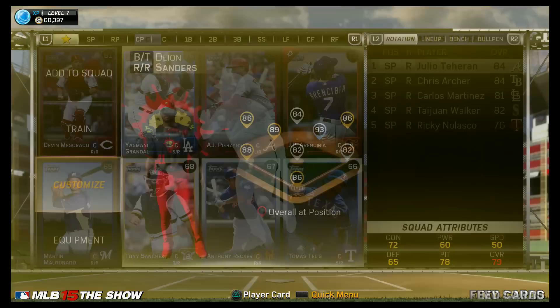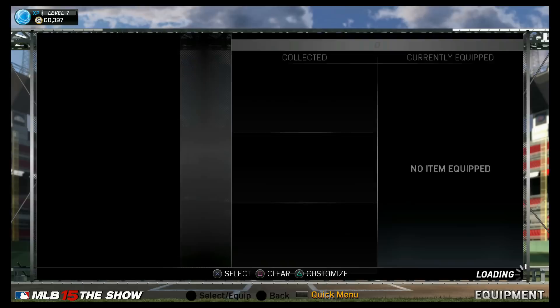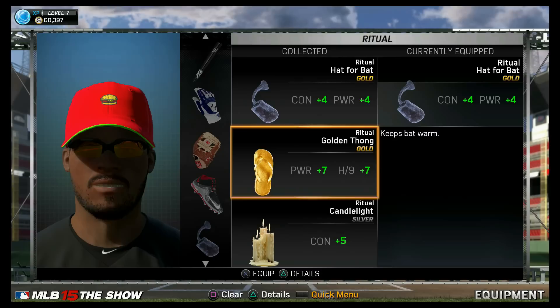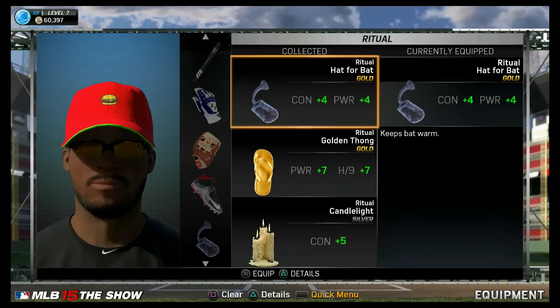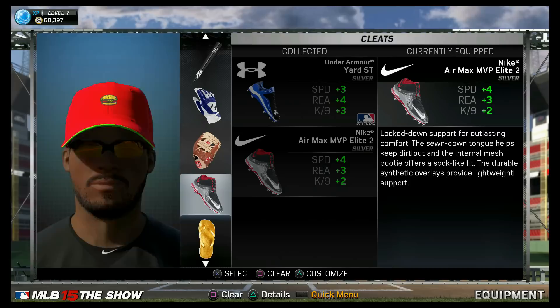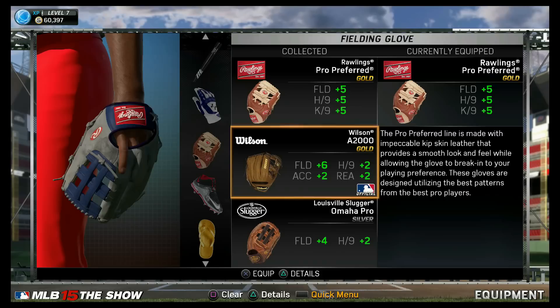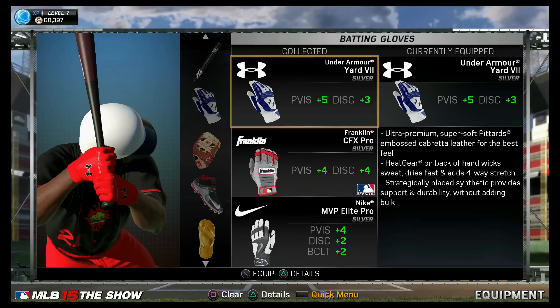With your Diamond Dynasty player, you can give them equipment — and this is where those bats and Jesus sandals we pull come into play. The equipment we pull gives players boosts. You can choose his bat, his gloves, his cleats, and a ritual. Look at these Jesus sandals — they give him a plus 7 power, compared to this one which is plus 4 contact and plus 4 power. The Jesus sandals look so rare and they're giving him plus 7s — I've got to go with it. I think these Air Max cleats are the best ones. This Wilson glove gives me 10 to 12 points of boost, but this Rawlings glove gives me 15 points of boost, so I'll stick with the Rawlings glove. I think we're good with the Under Armour batting gloves too.